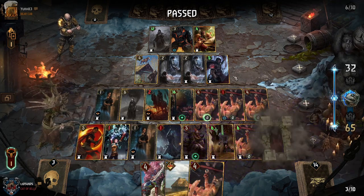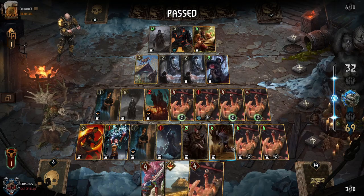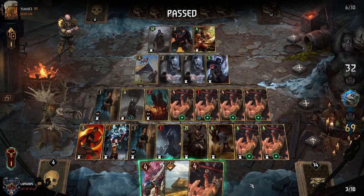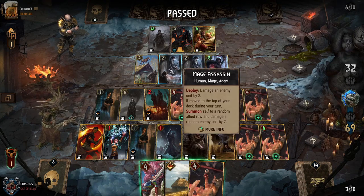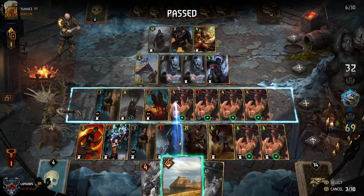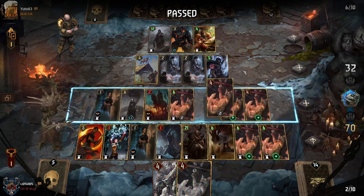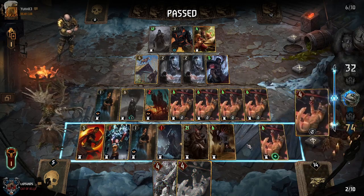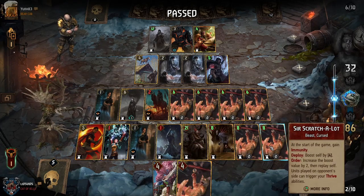We still need to take one more turn so we can use these order abilities. Since we spawned these in they do not start with resilience — we need to use the order to replay them, then they have resilience. We could also purify whatever units they have here. Brothens is technically an engine, and Vigo is as well, so purify to reduce their effectiveness in round two and load up on the boost and carryover on all of our Scratch-A-Lots. There we go: one, two, three, four, five, six Scratch-A-Lots with a seventh in hand.